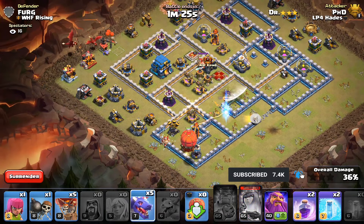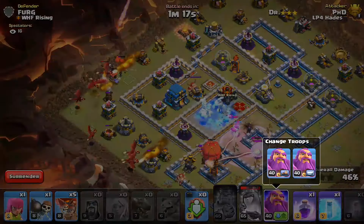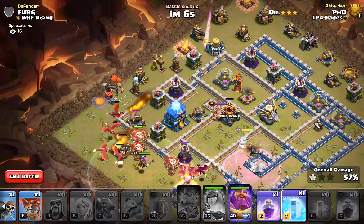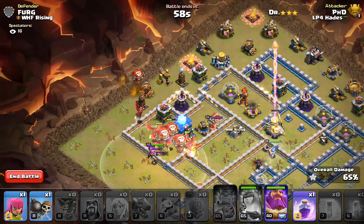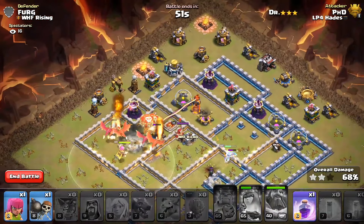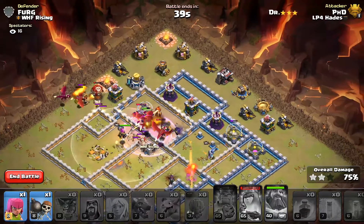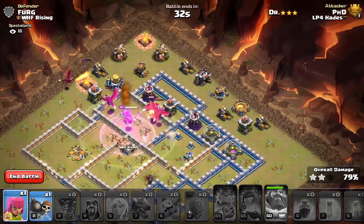Freeze the Inferno — or freeze the Xbows, rather. We only have one Rage Spell left for the Dragons, so we need to use it very well. Time might be an issue actually. Hopefully these Rage Dragons can get there in time. Come on — I know you want to get the triple.